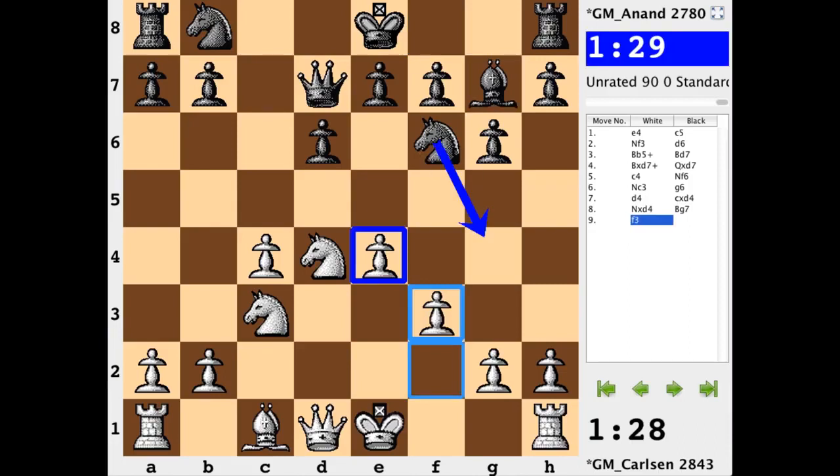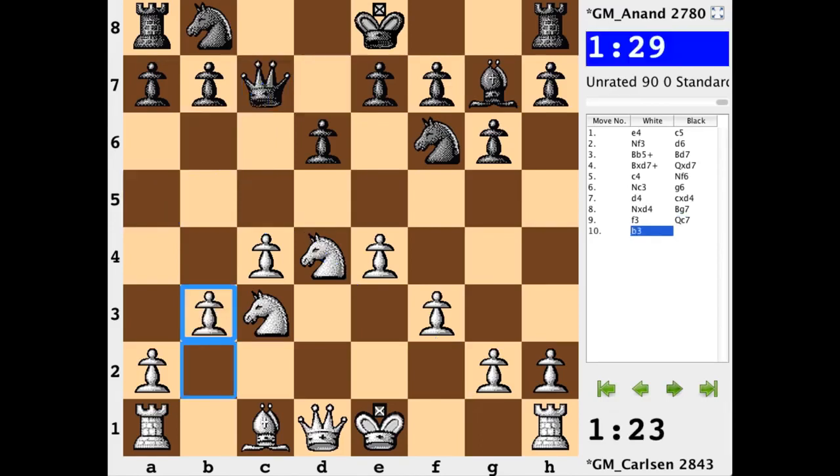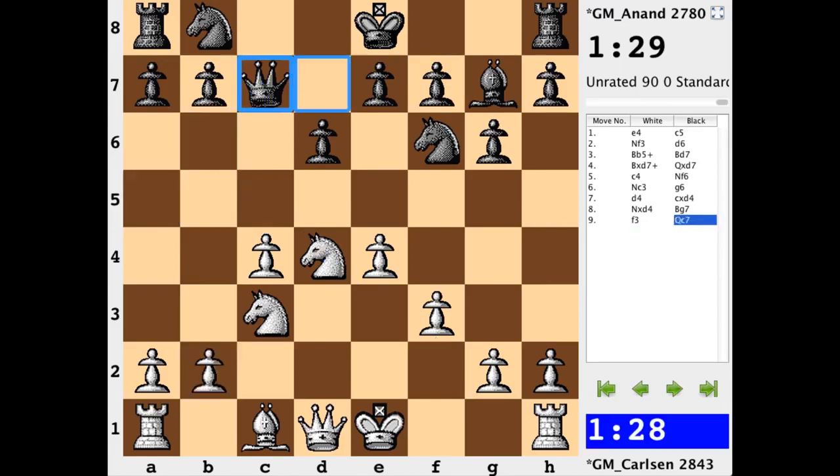F3 also rules out any potential knight g4 ideas, assuming white develops the bishop to e3 — a common idea to rule out knight g4. Queen c7: directly putting pressure on c4, with potential for both b6 and a5 ideas. This is a weakened diagonal since f3 has been played, and the queen could do well on b6. Really, the only reason the queen was on d7 was just to recapture; her main square is going to be on c6. She's repositioning on c7, hitting at c4.